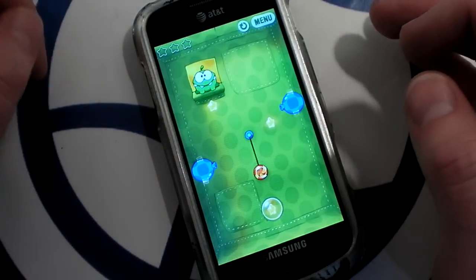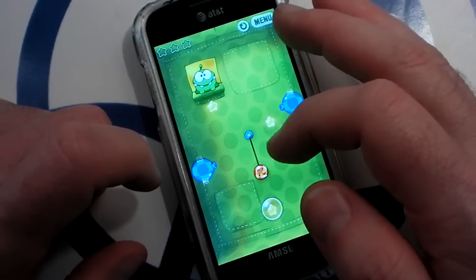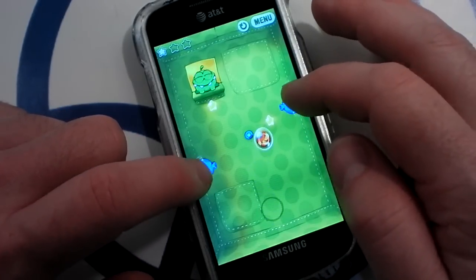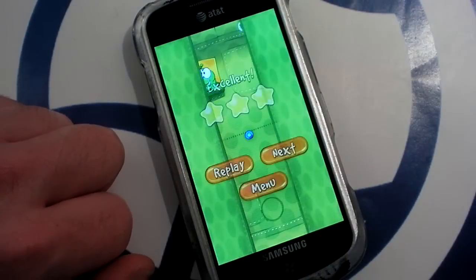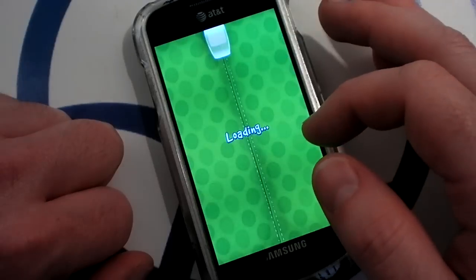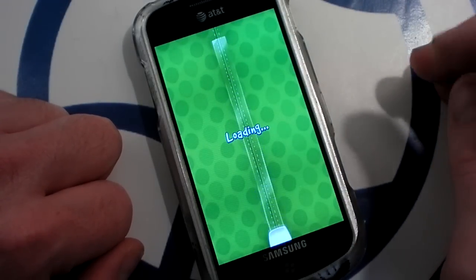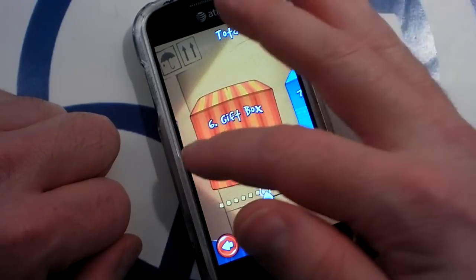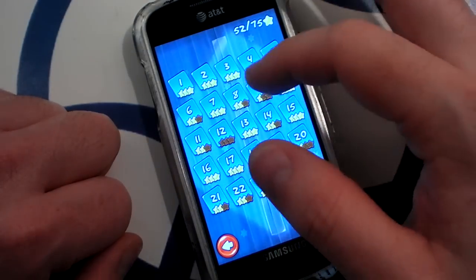Cut the Rope has some interesting gadgets that you'll have to use in certain levels. Here, first I get the candy to go into a bubble, then I blow it over and it makes its way to Omnom's mouth. The levels are nice and short — they're very well suited to mobile play. They're not all very easy; in fact, some of them are quite hard. Let's look at a few different variations.